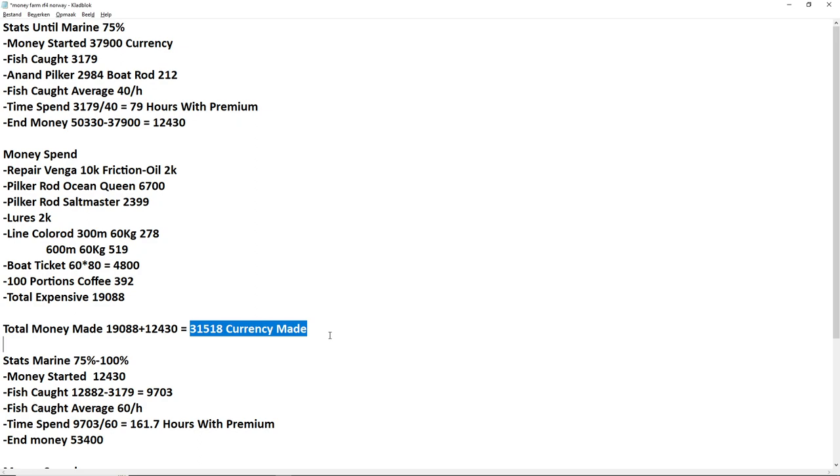Those are all expensive things to buy, so it's hard to call it profit. I'll show the income per hour at the end. In this video I use 'currency made' — very simply, you catch fish, sell them, plus cafe orders. That's the total currency made, not profit.